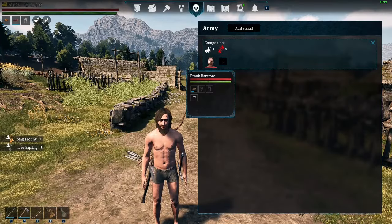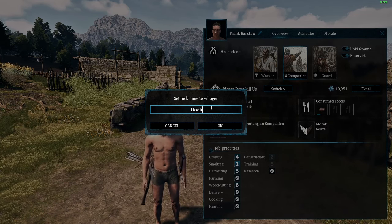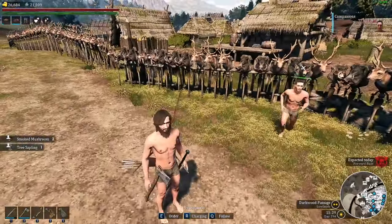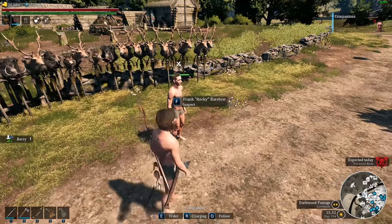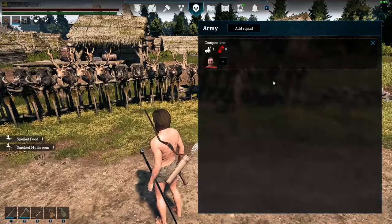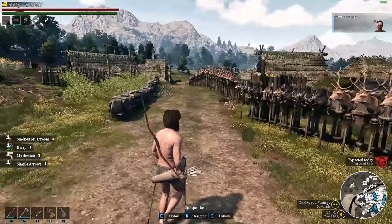Another thing they have added: we can actually give our companions nicknames. So here we go — let's call him Rocky. And then here he is — Frank Rocky Barstow. So that's pretty cool. That is going to add some personalization — name somebody after a buddy, a friend, a family member, or just go to town making your own unique nicknames for everybody. Or you can name them specifically for something you have in mind, which makes it that much easier finding them. So you can name them however you want.